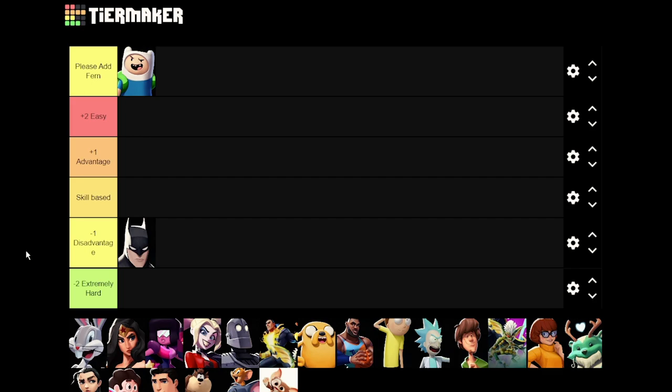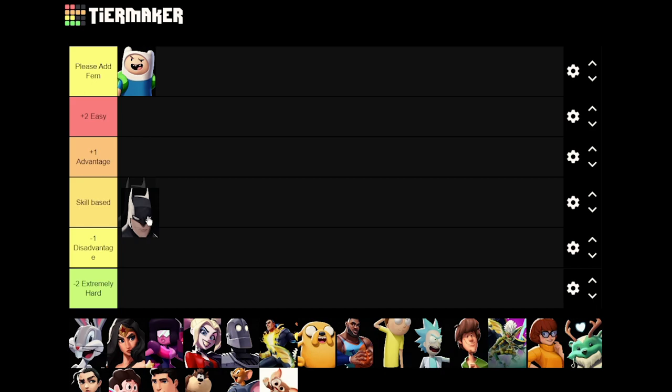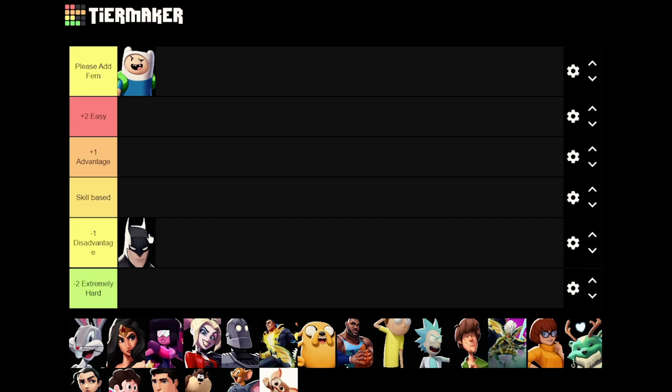The first matchup is Batman. I genuinely believe this character has a very slight edge over Finn. It's actually pretty skill-based for the most part — this is probably the least disadvantageous out of every character in this tier — but Finn does have a slight disadvantage against him that's not very noticeable but can still affect matches.